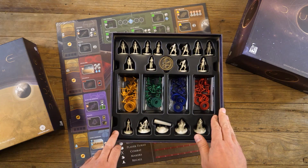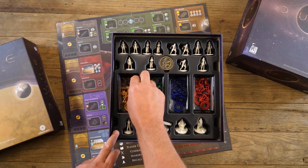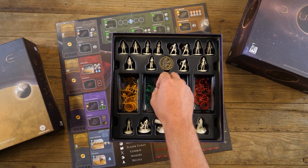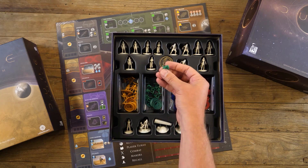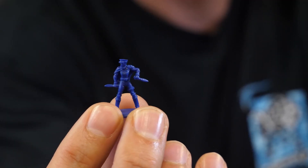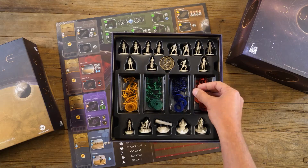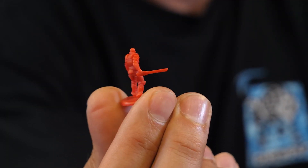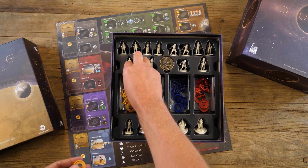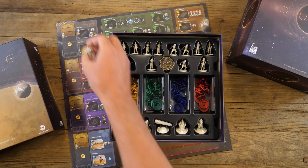In the center there are four different bins with different colors representing the different troops. We've got Thorvald in yellow, and these are really small but the detail holds up really well. Here is an Atreides in green, Richesse in blue, and finally Harkonnen in red. You'll also notice these little discs in each of the colors — these are meant to be used on the agents so you can mix and match your favorite agents with your favorite troops and quickly identify what belongs to who.